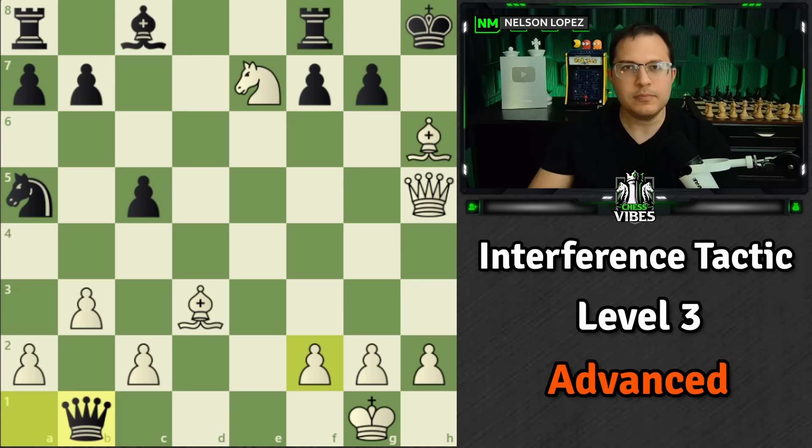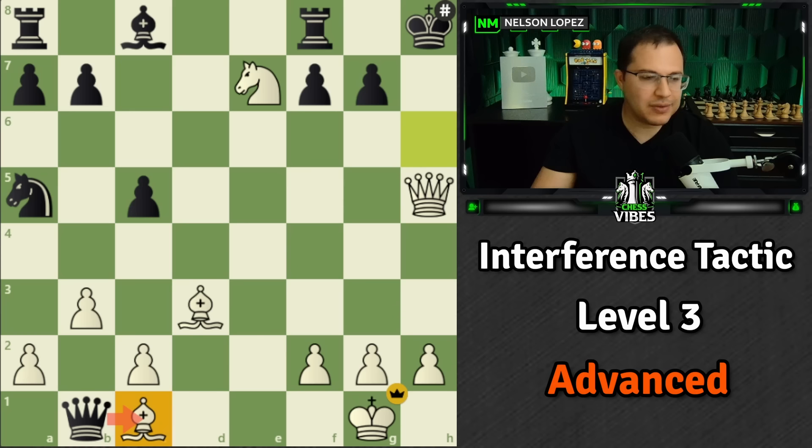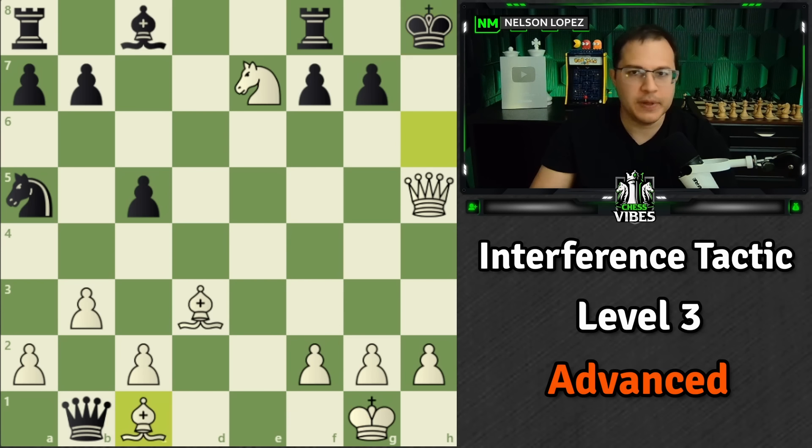Here's the first level three position — white to play. This one, even though it's advanced, is actually not that hard if you've seen this idea before. A lot of people, when they're in check, would think 'I have to play bishop f1, that's the only move' and start thinking from there. But actually, you can play this move, and even though it looks like you're giving up the bishop for free, it's with check — and it's actually checkmate. Black has no moves; it's game over. You had to understand that you could interfere with the check at the same time that you deliver checkmate.